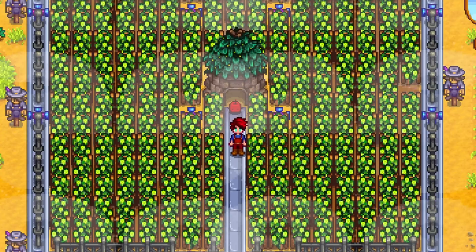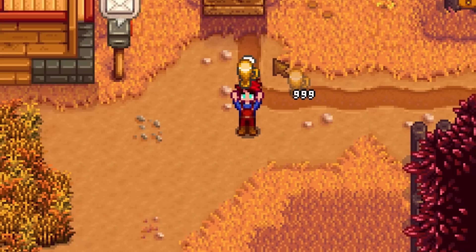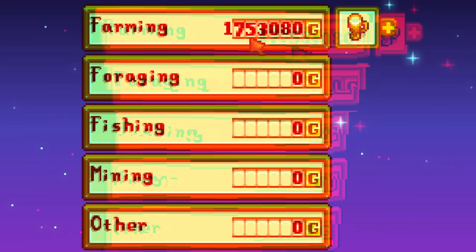Now completely forget about these hops for the rest of summer — do not even bother coming here once. Instead, wait for summer to end and let those junimos collect all of the hops for you. Then when it's all done, you can easily run all these hops through your kegs in fall while your other crops are growing. You will be rich without having to babysit those quick annoying crops. You can use this method on other crops, but it works best on hops as they regrow every single day.